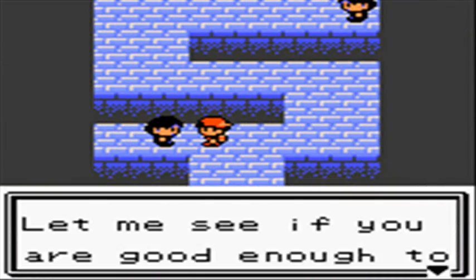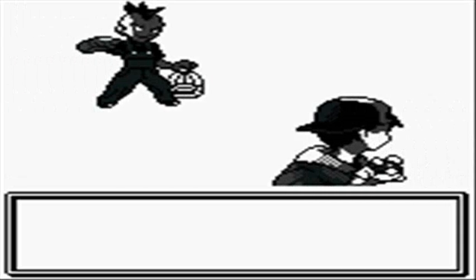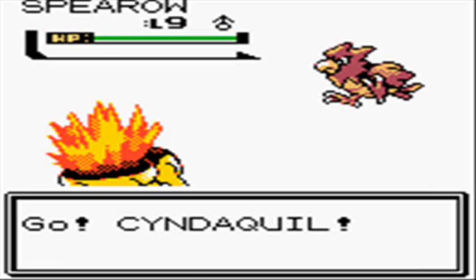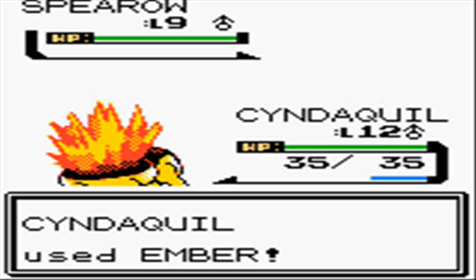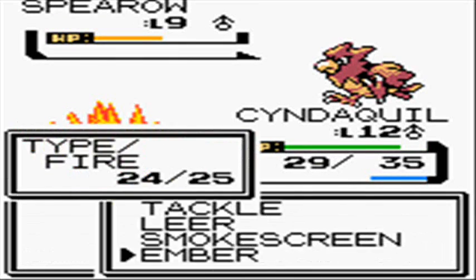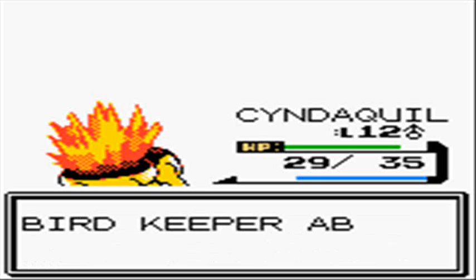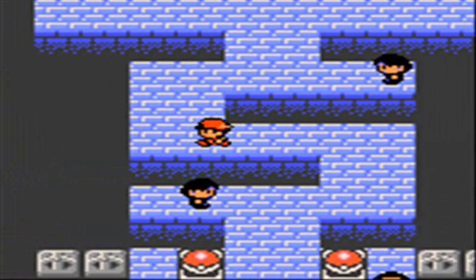No need to go into the Pokemon Center since Cyndaquil hasn't taken any damage — I think I used one potion on him just for the hell of it. He's perfect enough to go against this one, because again the Gym Leader Falkner has a level 7 and a level 9 — not really that big of a threat. Even this trainer here has a level 9, and the fact that the Gym Leader has the exact same level isn't really that good. They do fix that in HeartGold and SoulSilver, where I believe it's a level 10 and a level 12 instead, which is a lot better than going against a level 7 and a level 9.